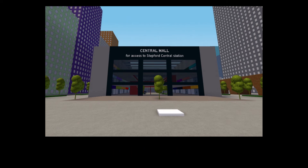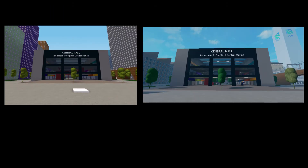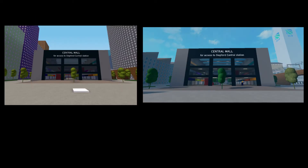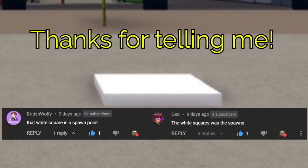This is the Central Mall entrance of Stepford Central, which used to be called Stepford Town by the way. Let's compare it to what it is today. As you can see, the scenery was changed and power lines and lights were added. The old one was not as good as the current one but it was not that bad. Also, let's appreciate the old-styled station signs. I rate it 6 out of 10. And by the way, this is a spawn point.